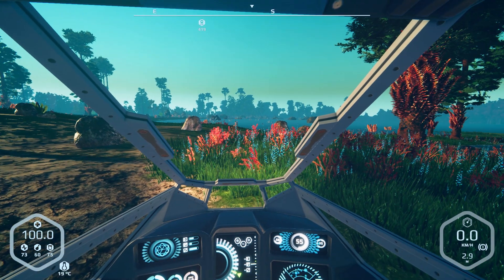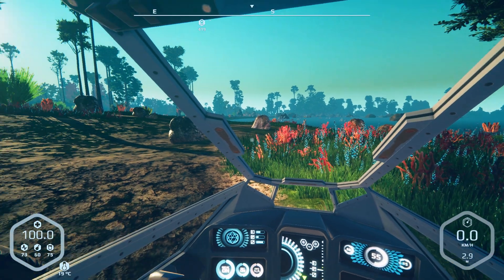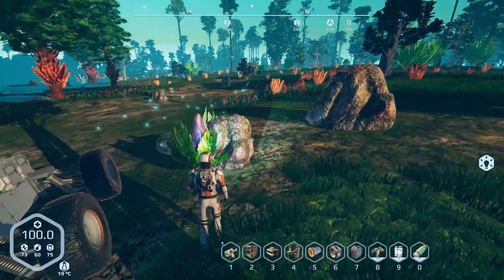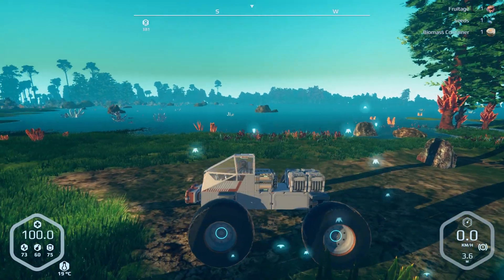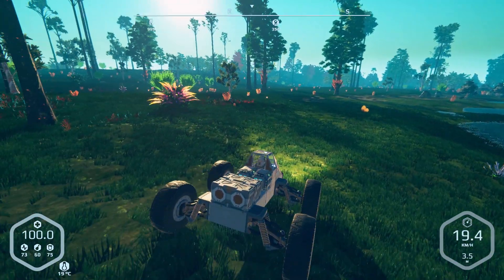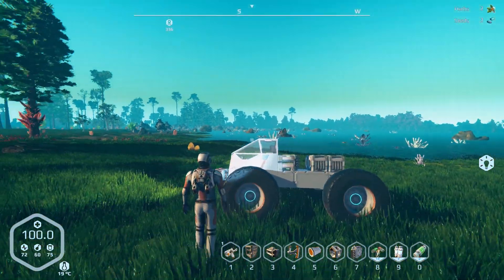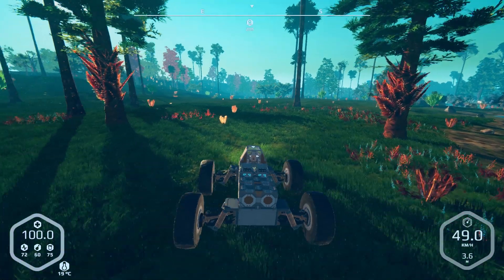We've got another one nearby, just here. We could head over there and have a look. We can stop and grab things like this fruit — that'll also get some seeds from it, it's useful. Some more here. A few herbs from that one. All right, keep heading over this way.